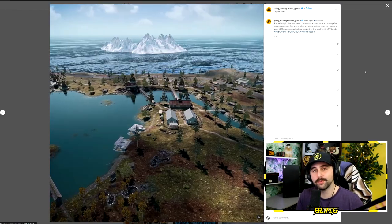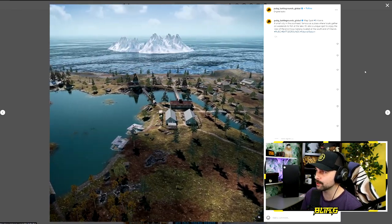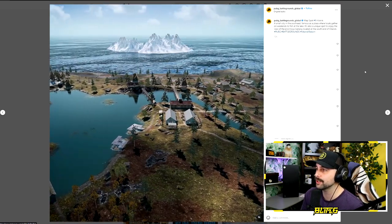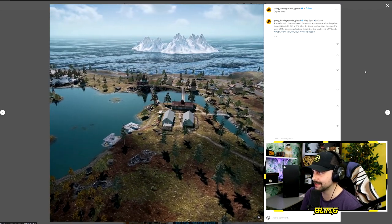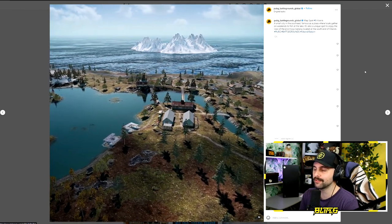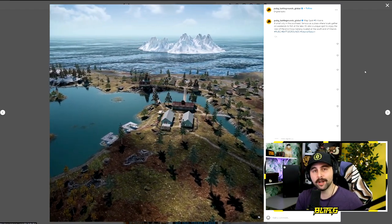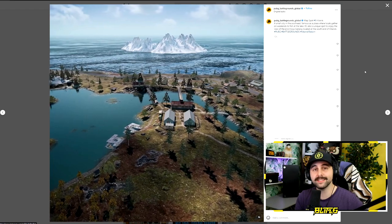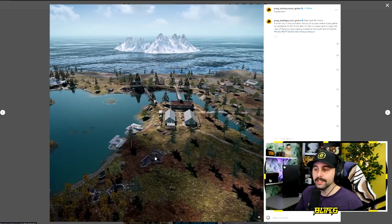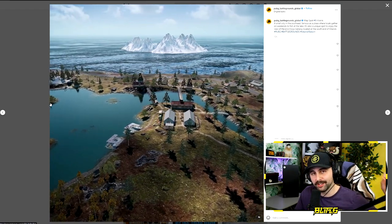Lastly, map spot number nine with a little bonus in the background — this is Kranich, a small city in the southeast, famous as a place where locals gather on weekends to fish at the lake. It's also a unique spot to enjoy the view of the enormous iceberg located at the south end of Vikendi. And this enormous iceberg is actually covering what a lot of people, including myself, are suspecting to be the next iteration of Comeback BR, which would be the first map to have it since Taigo. I really like the look of this lake and it seems like there's an island here with a building on it — definitely going to be dropping here the first chance I can.